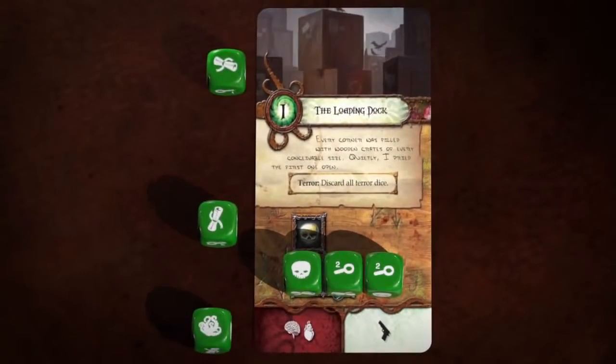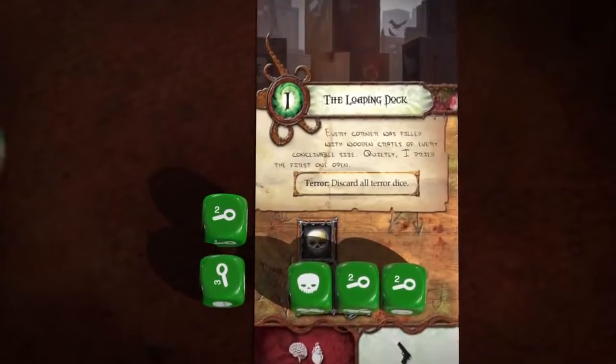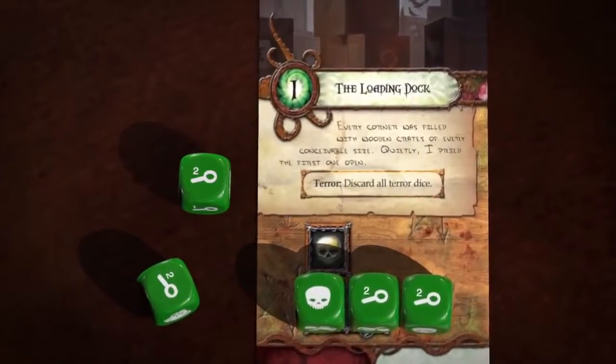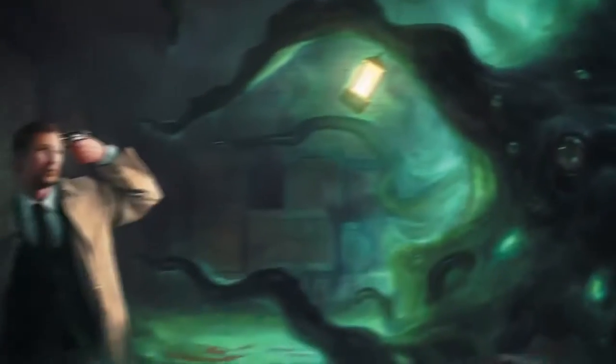Monterey Jack may then re-roll the remaining three green dice to try to complete the other task. If he fails a task, he must remove one die from his dice pool. If he cannot possibly complete any of the remaining tasks on the adventure card with the dice he can roll, he automatically fails to resolve the adventure card.